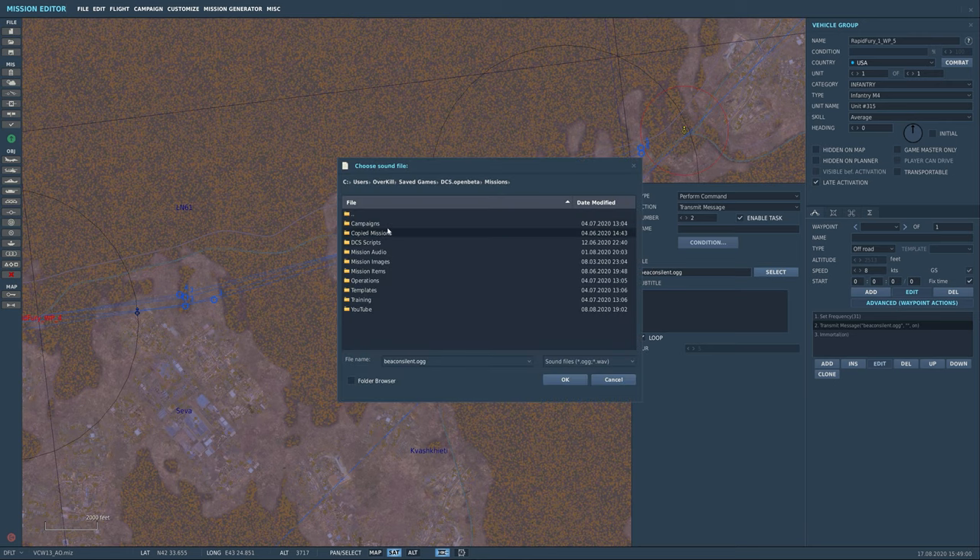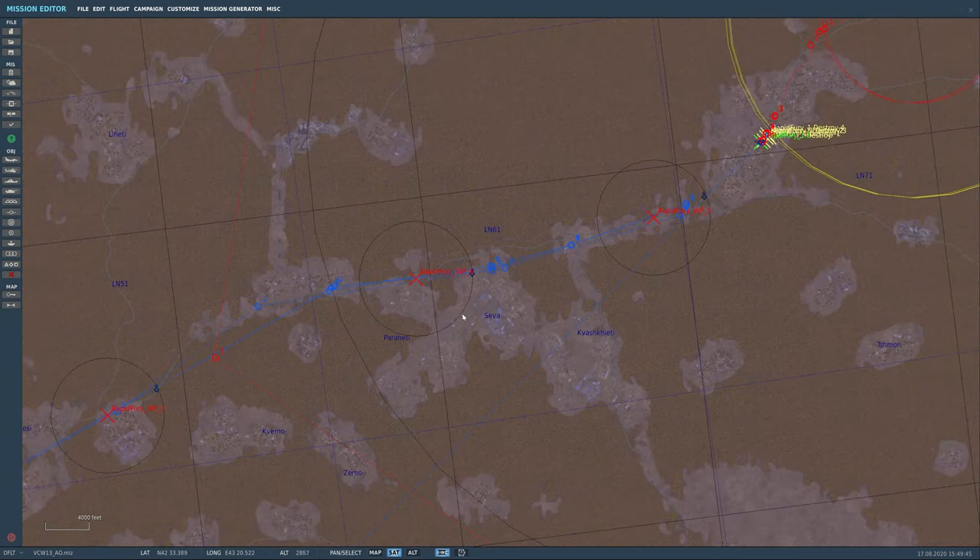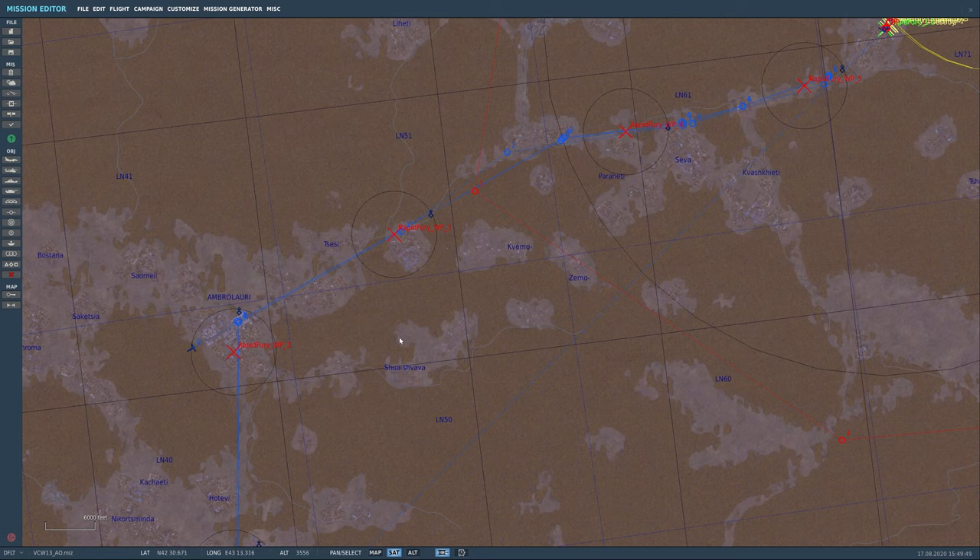Then we have them transmit a message — you need an audio file for this. If you download DCS CTLD (I'll try to put a link in the description), inside the master file there are two audio files: beacon.ogg and beacon silent. The beacon plays a tone, while beacon silent is just dead air. You can use MP3s or whatever you like — just remember the pilots will hear it when they tune to that frequency. We're using beacon silent here — dead air.